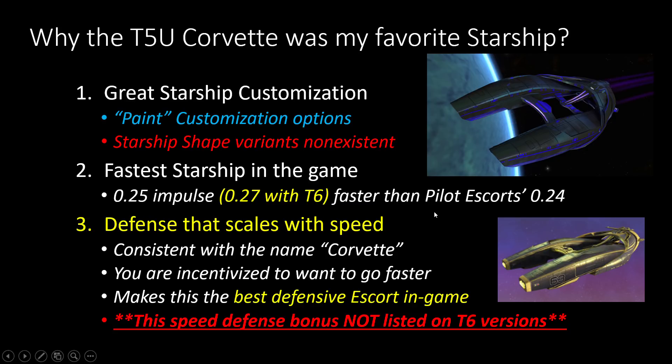The next closest ships are the pilot escorts from the C-Store and the Kelvin Timeline Bird of Prey. All those ships have a .24 impulse; everything else is drastically slower than that. It is called a Corvette — it is meant to be the fastest ship in the game. The other cool thing, especially for tanking, was that you got additional defense with this ship based upon your impulse speed. The faster your impulse speed, the higher the scaling, and you could get an additional 15% extra defense. Because of that extra defense, in my opinion this is the best tank score in the game.